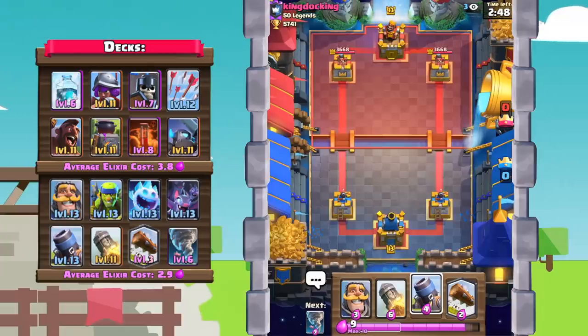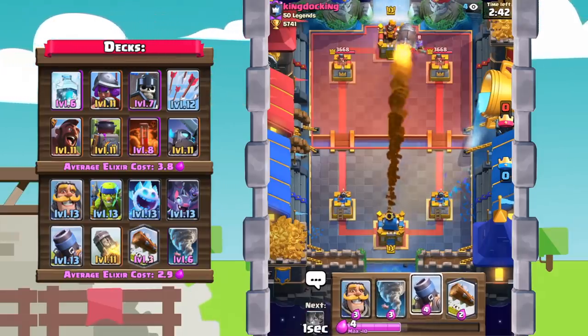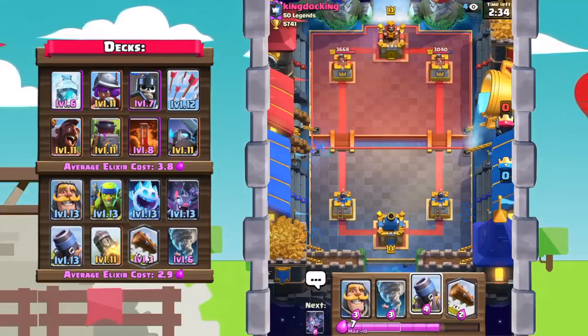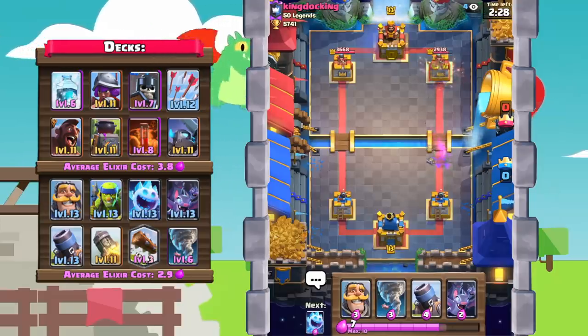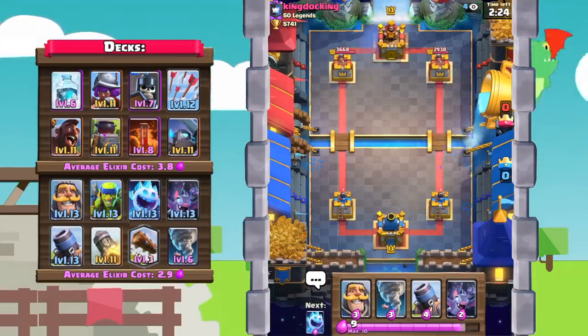We're against King Docking here — good luck to him. Starting off this match, we're definitely going to rocket out that musketeer. Musketeer generally means either hog or giant, and in both those matchups rocket cycling is definitely a very viable option. The log will go ahead and finish off those guards, getting some log chip shots onto that tower — relatively good start.